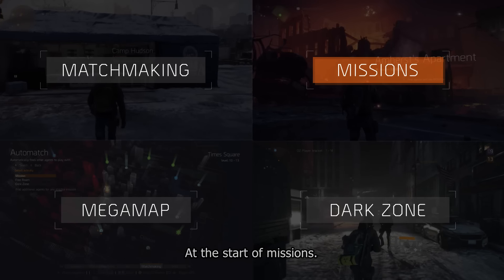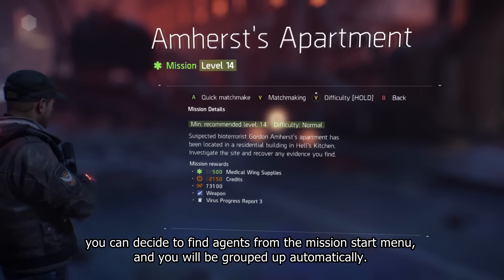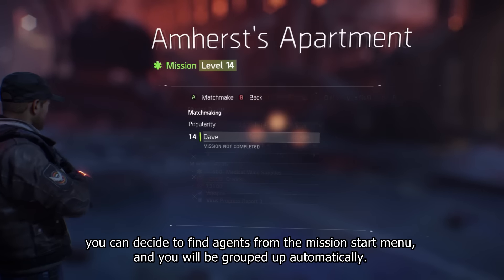At the start of missions, if you want to play a mission with a team, before you go in you can decide to find agents from the mission start menu and you'll be grouped up automatically.